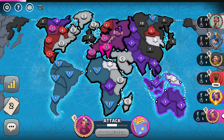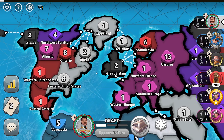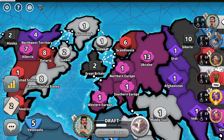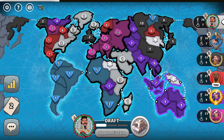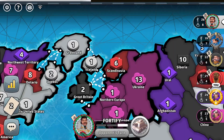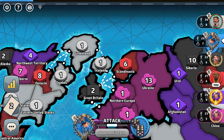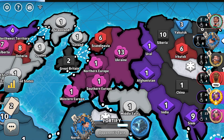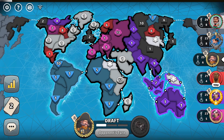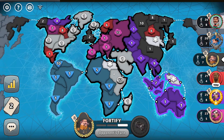I'm in three different spots, but basically only two connected places since my North American and European troops are separated by just two one-troop territories. That's not the most ideal situation, especially when the pink player might threaten to take my army down in Europe. The safest play is to start moving into North America to avoid getting my Scandinavian troops in Europe crushed, or possibly moving them to the Middle East or even Africa.